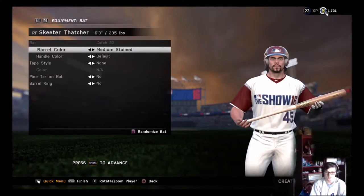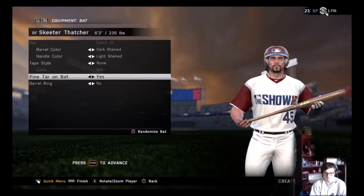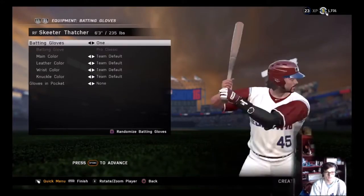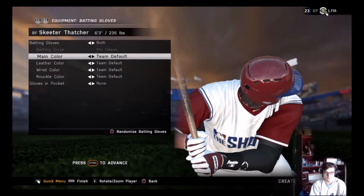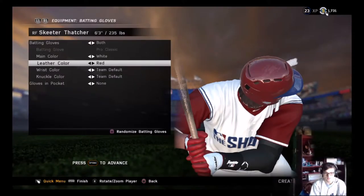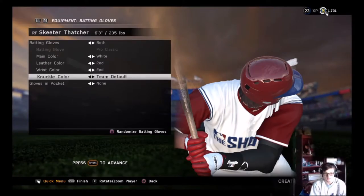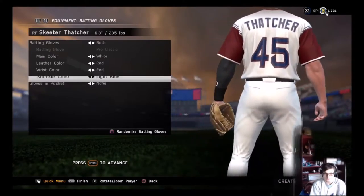We play with our finger out too, because we're fancy like that. We got a McCutchen 22 bat — going with a dark stain up top and a light stain on the bottom, some pine tar on it. We're going both hands on the batting gloves. Going to swag these out a little bit — going with white with a red finger. And we'll go with some more red — what do we want for the middle color? Let's go with a light blue. Oh, those look filthy!